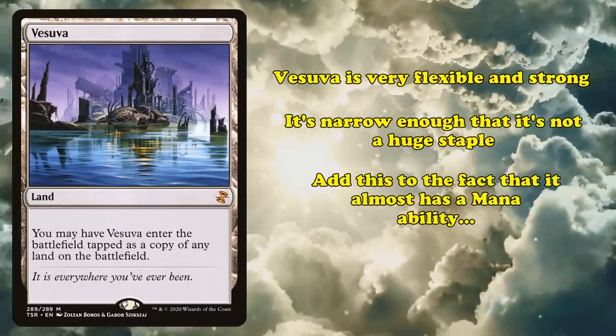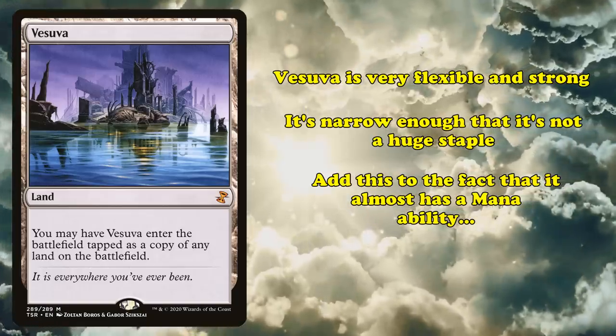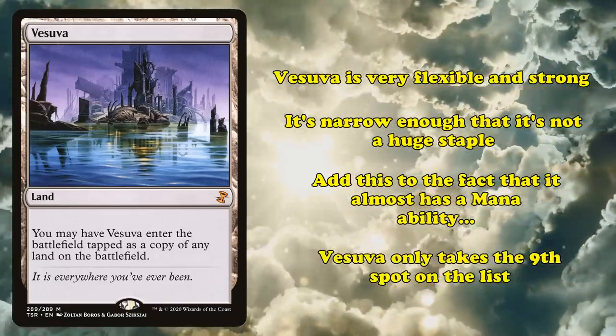Along with the fact that once on the battlefield, Vesuva is generally going to be a normal land like any other and lose its distinction of lacking a mana ability, Vesuva only manages the 9th spot on this list.